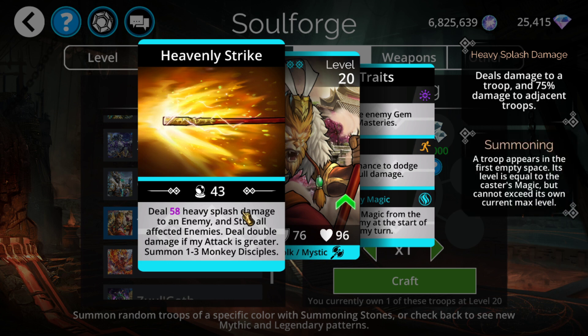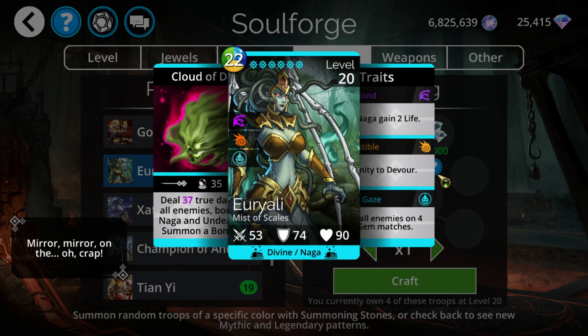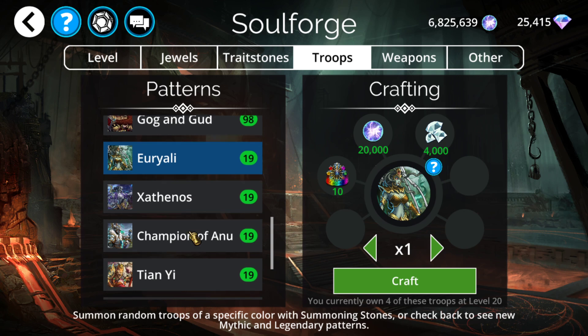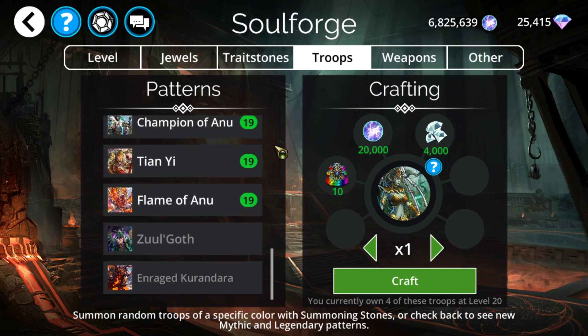Tanya does have a backup summon, but the fact that you need higher damage than the opponent makes him not usable in many situations. You can still pick him up if you want. Aside from that, you might want Arachnaean Weaver for poison — she does have one of the better poisons in the game, but that's really only useful for Scorpius. Scorpius is a lot less effective now, and Flame of Anu and Champion of Anu are not really good. For the most part just ignore the entirety of the Soulforge this week — great time to hoard diamonds and wait for a better week.